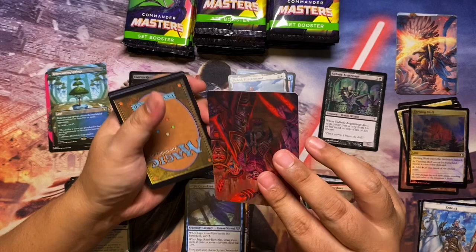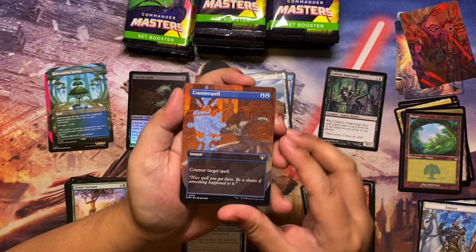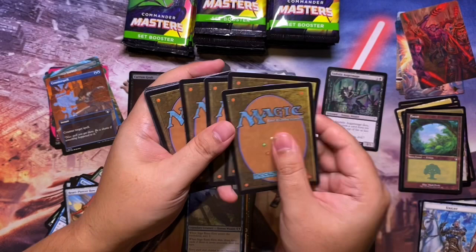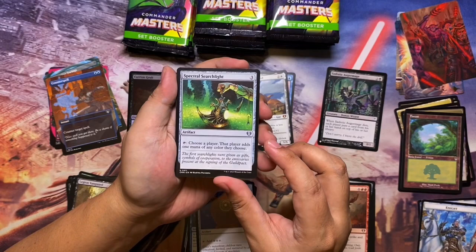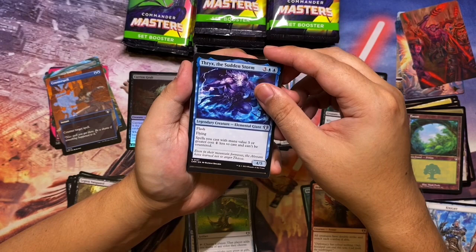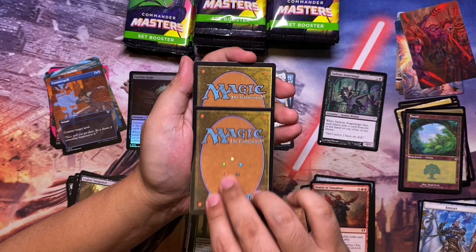Pack four features an Insurrection art card. For the borderless we have Counterspell — pretty neat. For commons: Courage in Crisis, Renowned Weaponsmith, Heart-Piercer Bow. Then Thran Dynamo, Legion Vanguard, Wander Strike, Spectral Searchlight. And then Thrix the Sudden Storm — five to cast, 4/5 with flash and flying, spells you cast with mana value five or greater cost one less and can't be countered.